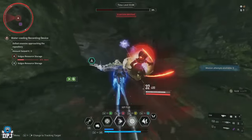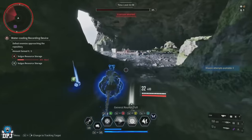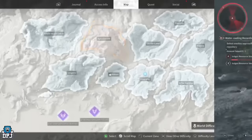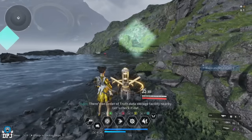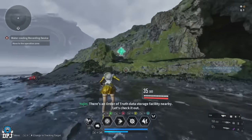Next up we have the Water Cooling mission within the Moongrave Basin area on White Knight Gulch. This is a farm I'm yet to see many people cover, which is surprising because it is an incredible farm. You earn tons of XP, Kuiper Shards, and everything else. It also has a time limit where the more enemies you kill, the more that spawn.